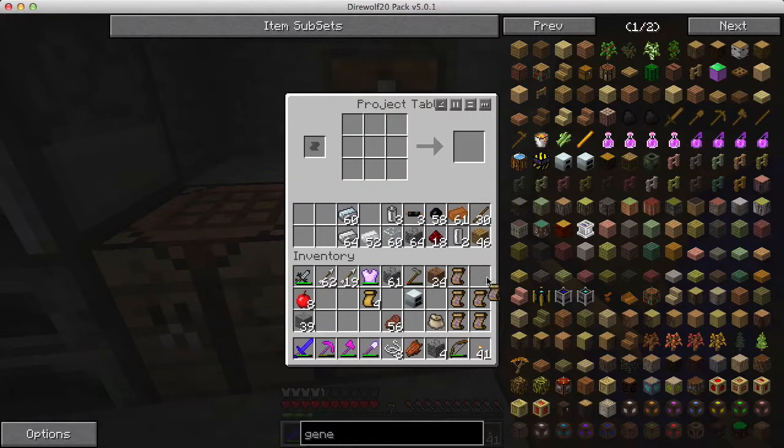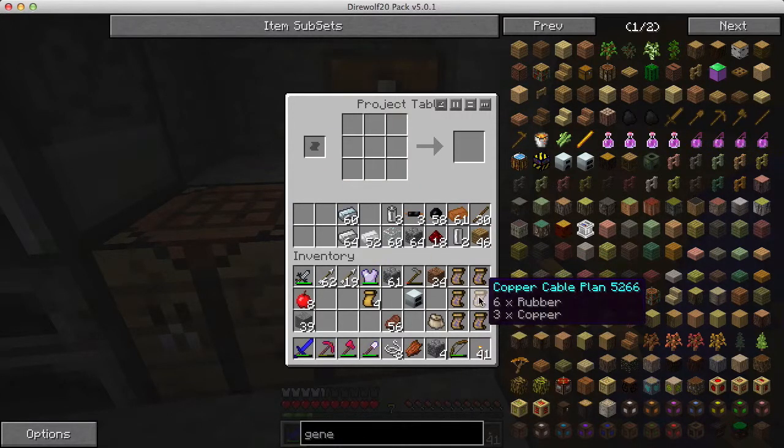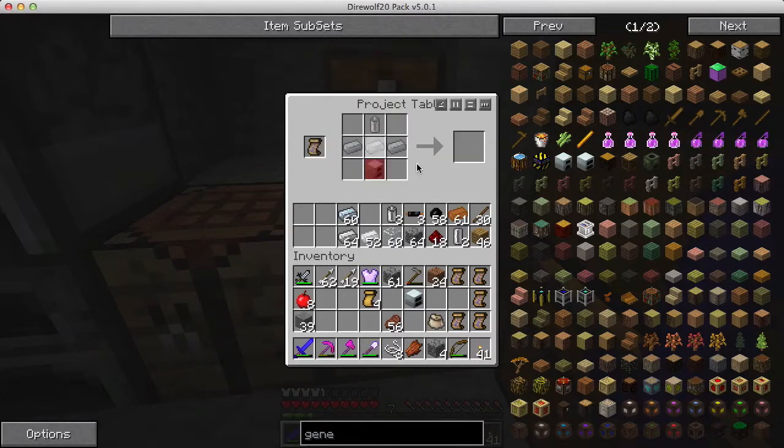Three batteries - that's what I need. Now I was going to make more generators - I need more iron furnaces first. Iron furnace, that's just a bunch of iron blocks. I want three of these. Now there's the generator plan. I got everything I need, so I'm going to click this three times - one, two, three. Got three.